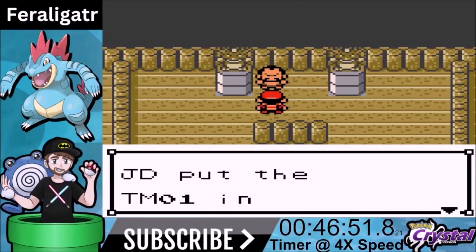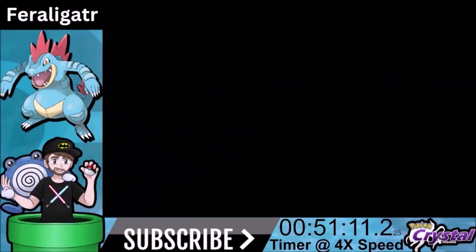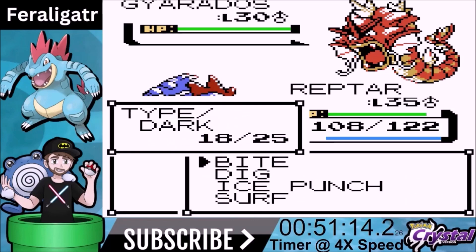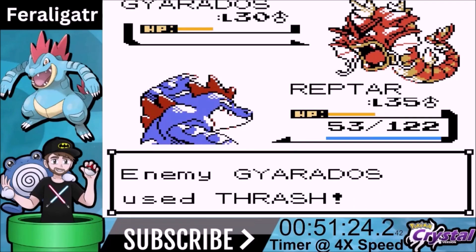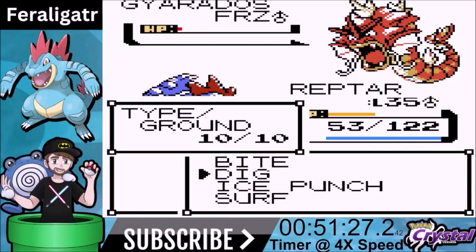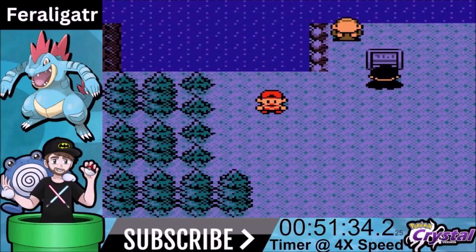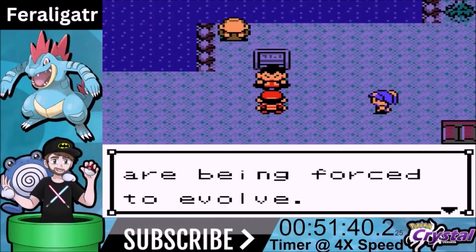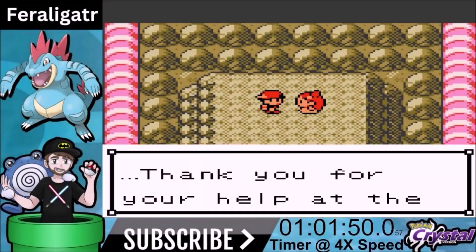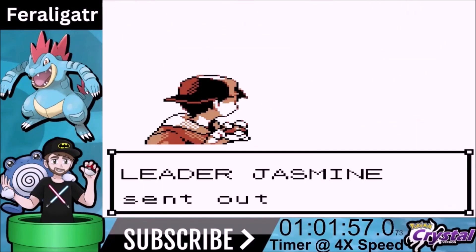Now we're gonna face the Red Gyarados — the first ever shiny Pokemon in Pokemon. The plotline is Team Rocket has taken over Pokemon Tower and put out a frequency making Magikarp evolve at a drastic rate, resulting in this one being red. Once we're done with that, we talk to Lance — as Squidgy calls him, 'the liar with the flyers' — because he's supposed to be Dragon type but has two Pokemon that aren't Dragon. We're gonna skip over the rocket plotline and face Jasmine, who comes out with three Steel Pokemon.